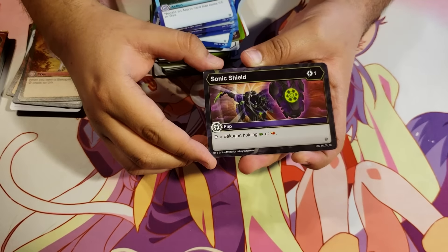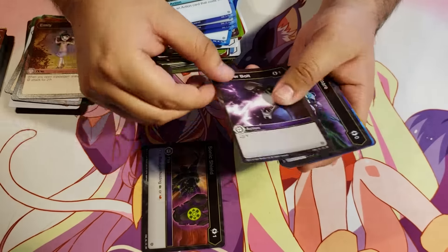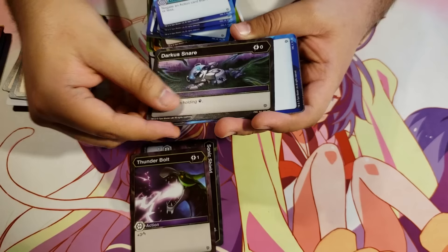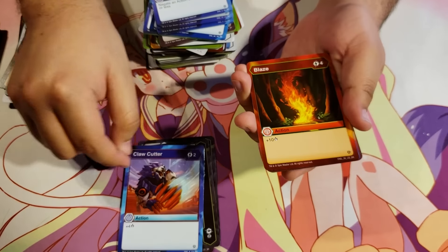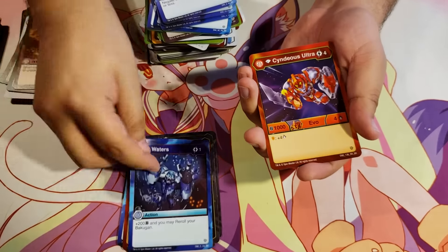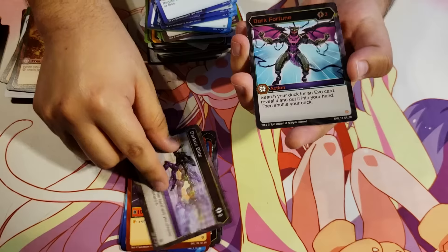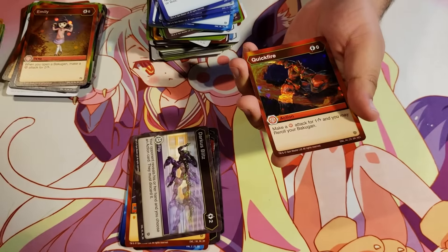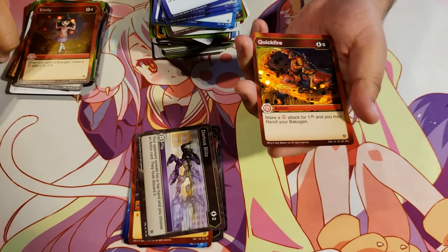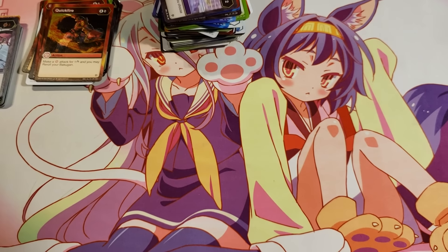Sonic Shield for 1 energy — stop a Bakugan holding a fist or a flaming fist. Thunderbolt. Darkest Snare for zero energy — stop a Bakugan holding a magic shield. Claw Cutter. Blaze. Dark Waters. Diamond Cindius Ultra Pyrus. Darkest Blitz. Dark Fortune. And a Hex Quick Fire — make a Pyrus Bakugan attack for 1 damage and you may re-roll your Bakugan for zero energy. Last three packs — I don't think we've seen a Bakugan elite yet.